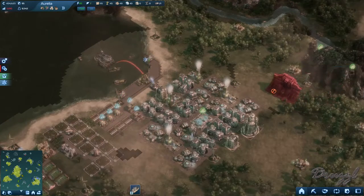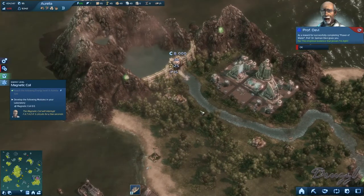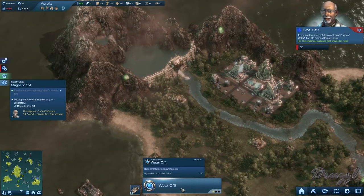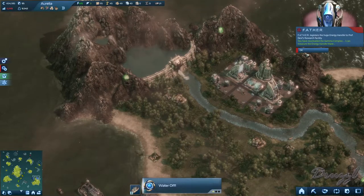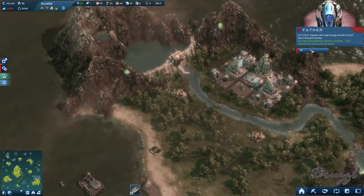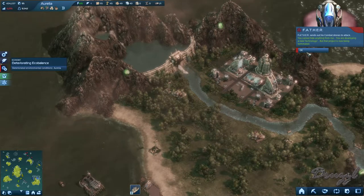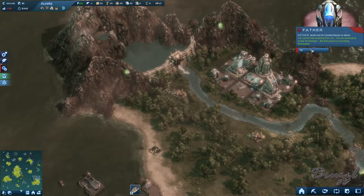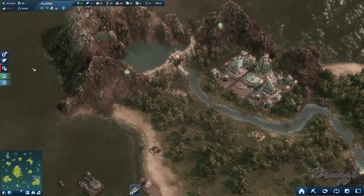Left click to activate. Yes! The empirical evidence that proves I am right. You have reactivated the Gamma Complex — I can measure the energy transfer there. You cannot hide anything from me; you are developing a new technology. But that project is now being terminated. All right, if you say so.